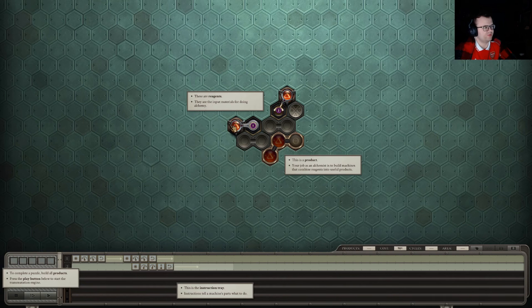These are reagents — the input materials for alchemy. This is the product you're trying to make. Your job as an alchemist is to build machines that combine reagents into useful products. To complete a puzzle, build all products. This is the instruction tray — instructions to the machine parts of what to do. All of the Zachtronics games are basically sort of coding adjacent, and that's essentially what this is.